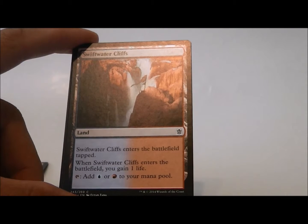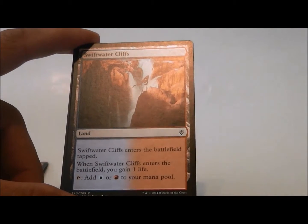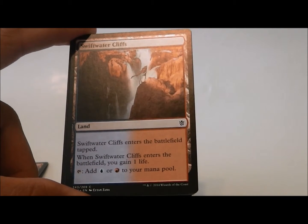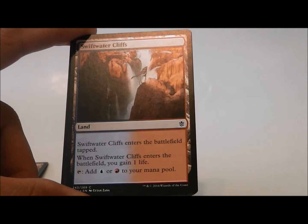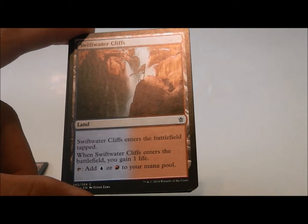Swift Water Cliffs. This is an enemy pair refuge, so enemy pairs can go in two clans — they support two clans. This one will support Jeskai as well as Temur, so keep that in mind. That's good to know.